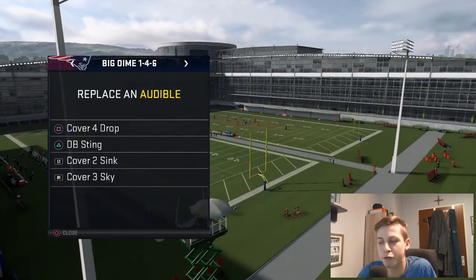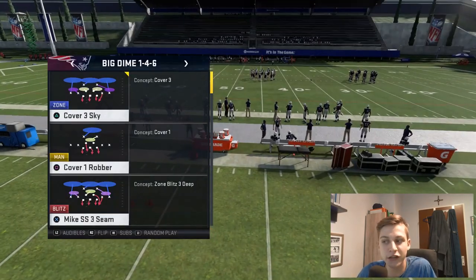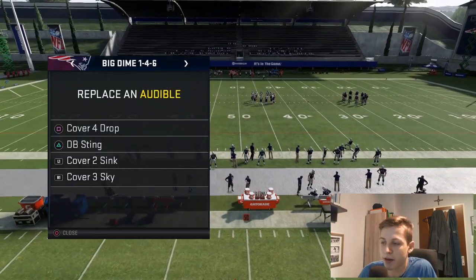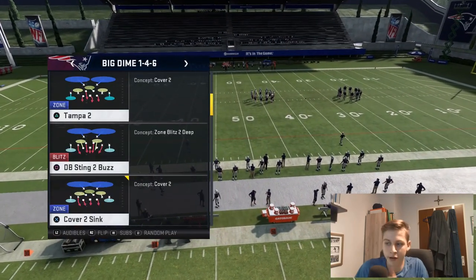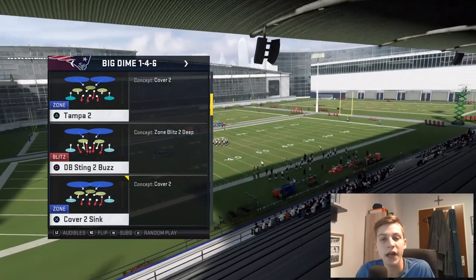Before I actually call the play, these are my audibles: cover four drop, DB sting — you can also put in cover one there, which is fine too, I just prefer to have DB sting there — and then cover two sink and cover three sky. Cover two sink is actually going to be the play that I want to call.